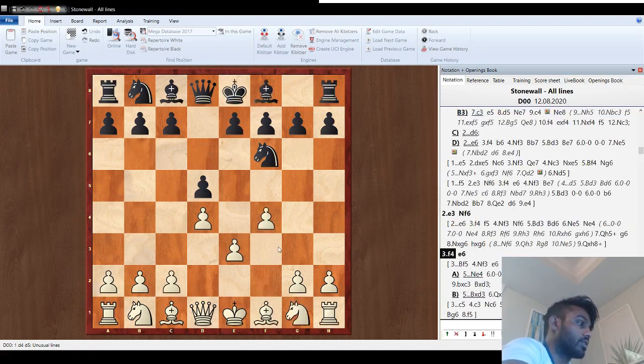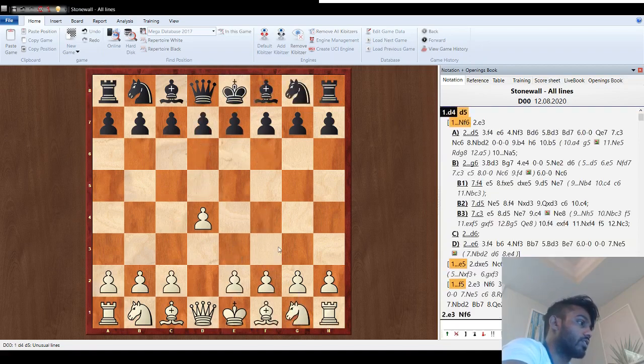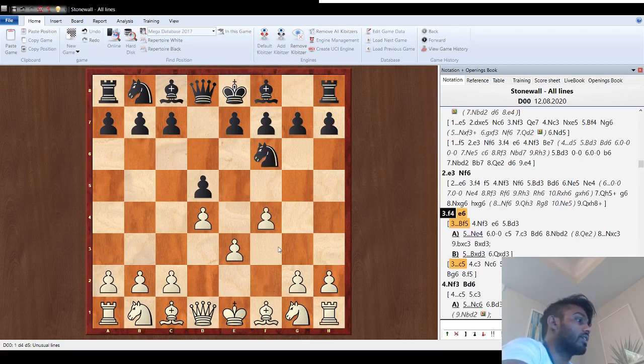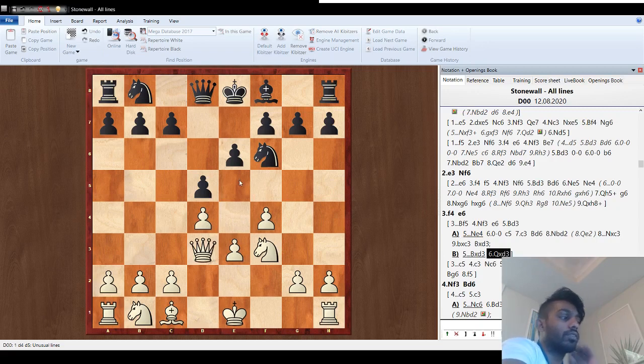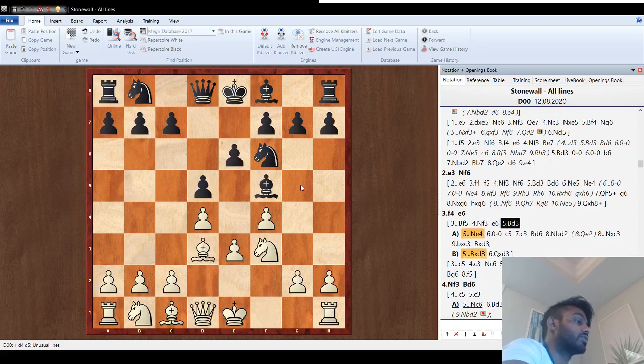Next, let's cover if they play bishop f5. Sticking with d5, e3, knight f6, f4 — if bishop f5, we do the exact same thing: bishop d3. Generally they're going to take, so let's cover queen-takes first. What I like to do here is try to push e4: castle, knight e5. You can still rook lift here — it's not as strong but still good. You'll have to mix in g4-g5 and once again bring all pieces to the kingside to eventually break through.